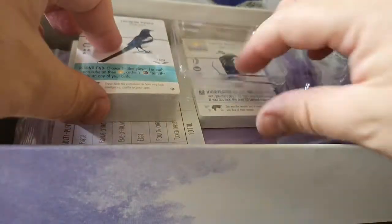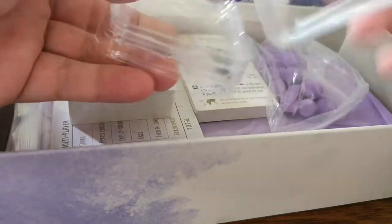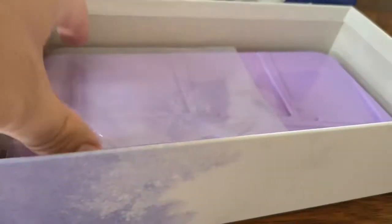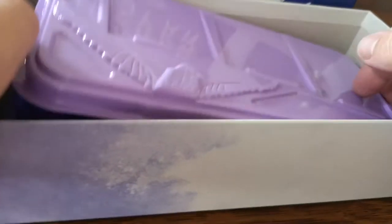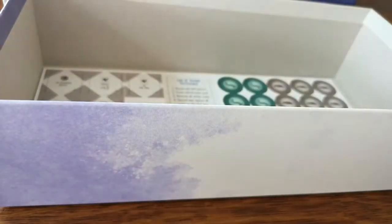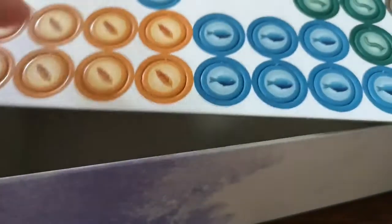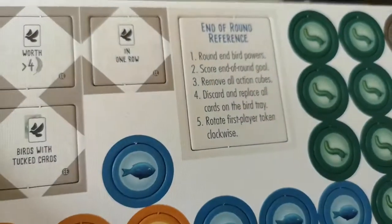Upon opening the box, we've got the rulebook here, which is in that sort of linen paper. We've got a couple of trays with some lids, rather beautiful purple eggs, a couple of packs of cards, the score pad, an extra baggie, a new tray which is great for keeping your expansion separate, and then just the one token tray with your new goals, your extra food, and a nice reference card.